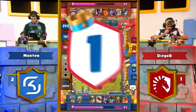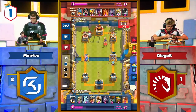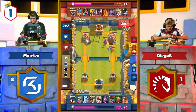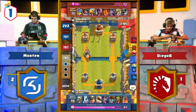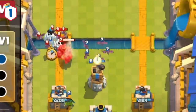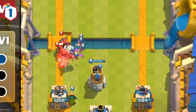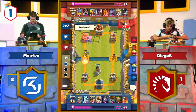Our last highlight is in the final match of CRL West, with SK Gaming facing off against Team Liquid to decide the winner of the fall split. Morten is playing an extremely fast 2.4 elixir cycle deck, using his key cards to execute a perfect defense. Diego B has a 15 elixir push coming down the lane and Morten is able to defend flawlessly. His troops even mount a counterattack and overwhelm Diego B for the win.